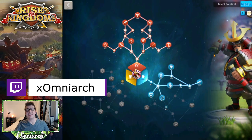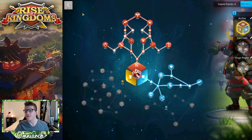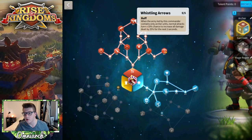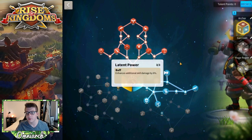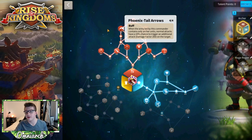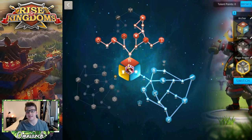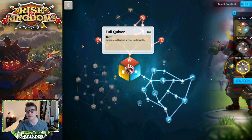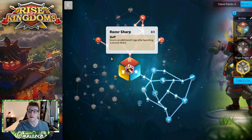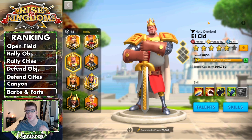For talent builds, there are two builds I want to show — these are shown on Kusunoki but apply to El Cid as well. My favorite archer build goes up to Whistling Arrows, gets rage regeneration from Razor Sharp, and uses three points in Latent Power since El Cid's second skill does additional damage factor that stacks nicely, plus extra skill damage from Venomous Sting. If you want to go all-in on the rage engine, the second build prioritizes Full Quiver for archer stats and Razor Sharp for rage generation.